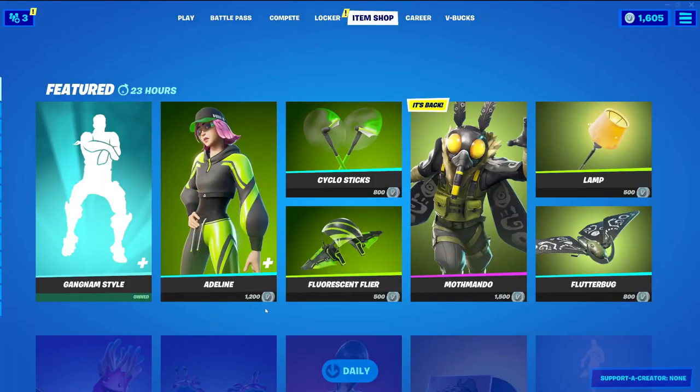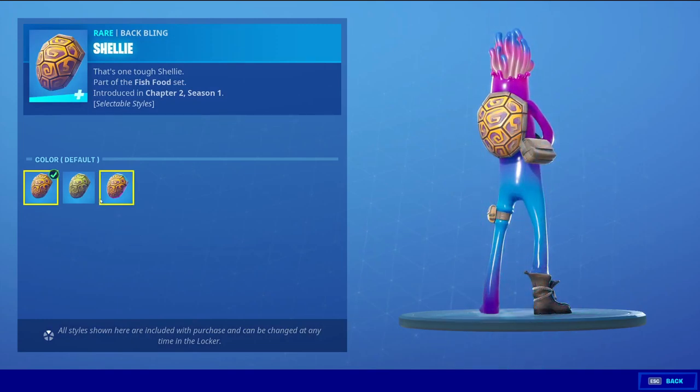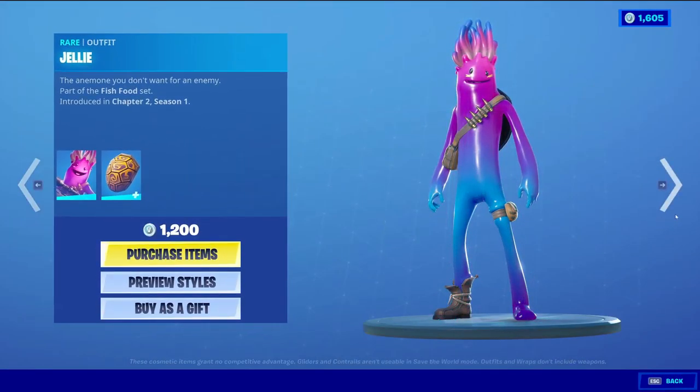Flutterbug — what is it with these creepy insect bat-like skins? Again, we've already went over that. Jelly with Shelly baffling, there we go. The baffling does have some styles: the default, the green, and then the rainbow.